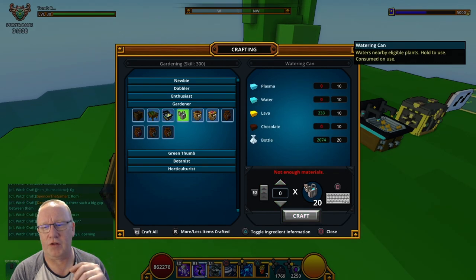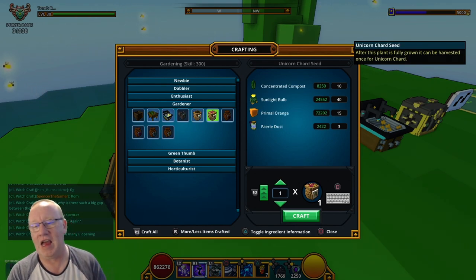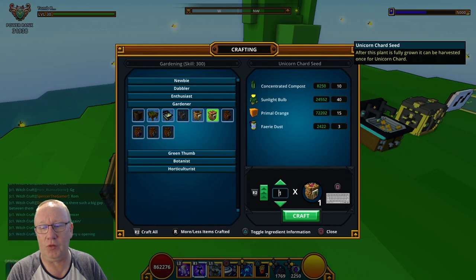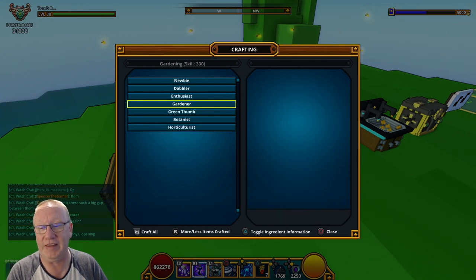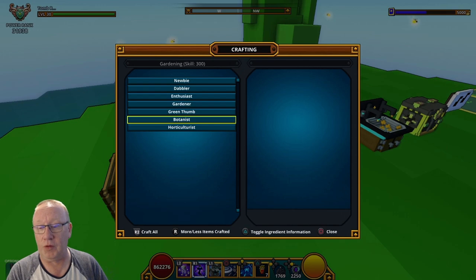After you've crafted some watering cans, what you want to be doing is crafting as many quabbage seeds and unicorn charred seeds as possible, because it'll help you in the upcoming tiers. The same goes for here — you should be crafting as many of these when you break into green thumb, because it'll help you on the next tier.